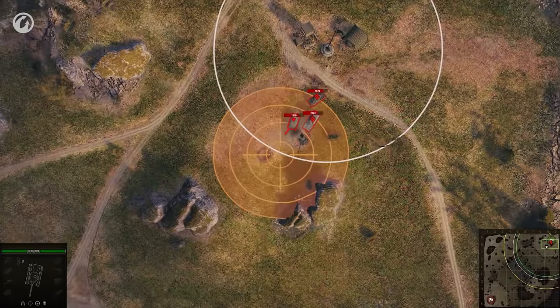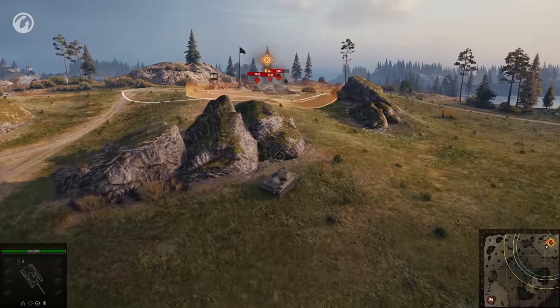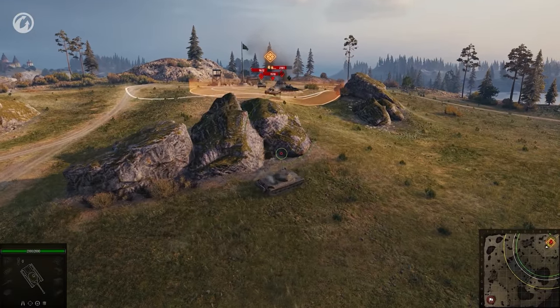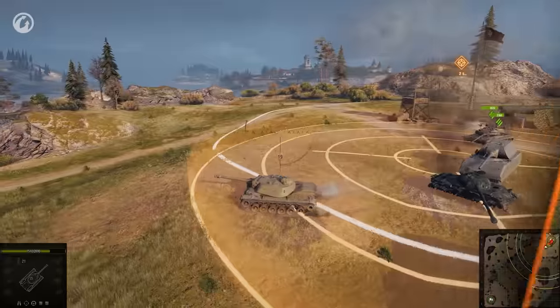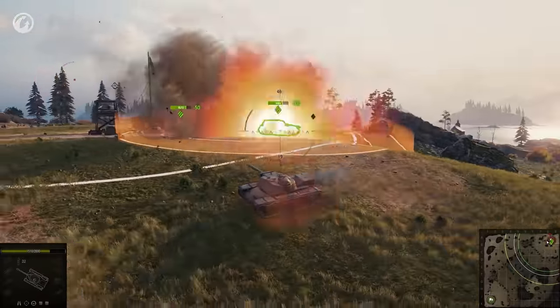Artillery Strike was also changed. It will now cause more predictable, fixed damage. The effect area will be displayed to both teams and can be left to avoid receiving maximum damage. The higher the reserve level, the higher the radius and damage caused.